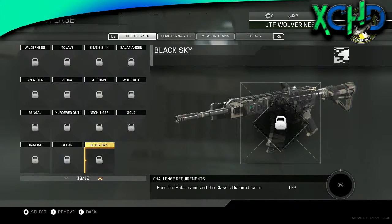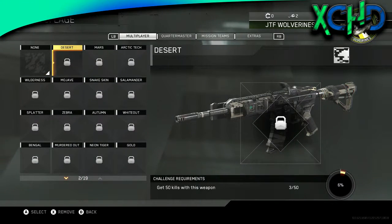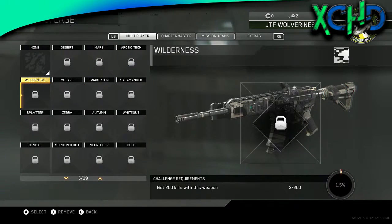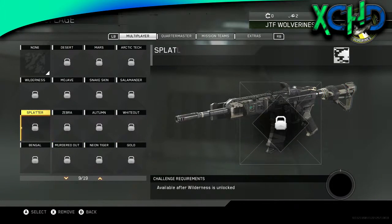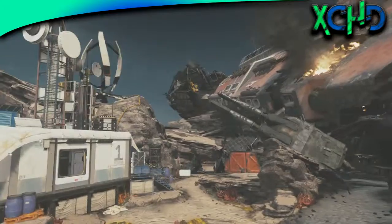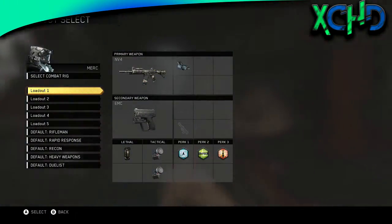I haven't seen the diamond camo yet — I've seen Gold and Solar. To earn Solar you need all the diamond ones first. So it's just kill-based challenges this time — 200 kills with the NV4. I already have 3 kills. After you unlock Wilderness, you get all those camos, then Gold, then Diamond, then Solar — and then that last camo, which I can't remember the name of right now.